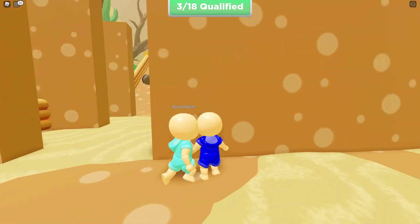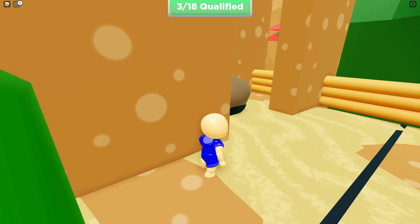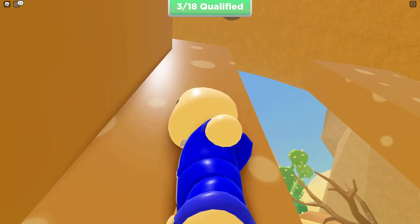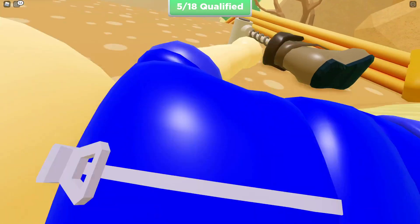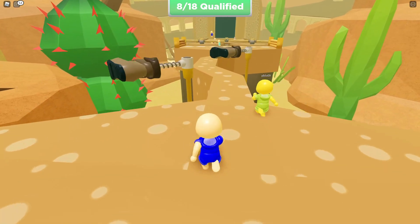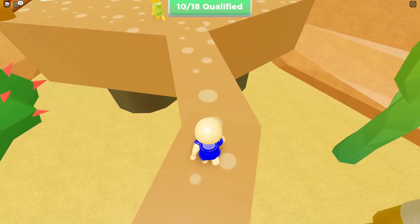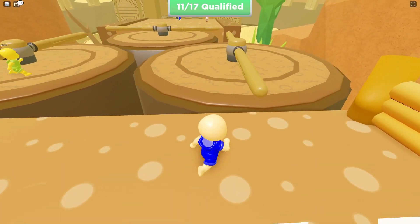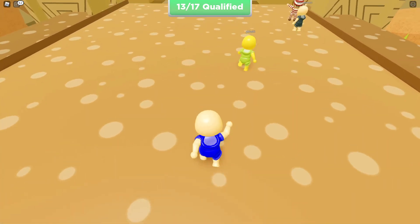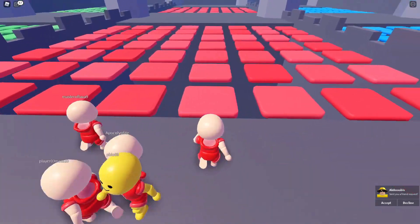If I double jump I just fall down, so I probably shouldn't do that. Now there are shoes and I have to avoid them. Maybe just go this way — yeah, that works. You can actually jump over them. I made it past the shoes section. 12 people are already qualified. I think this is the end where you get qualified — yes, qualified!